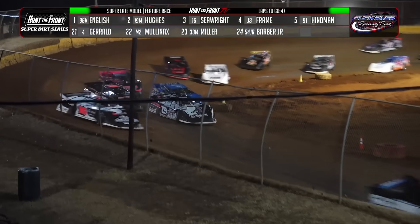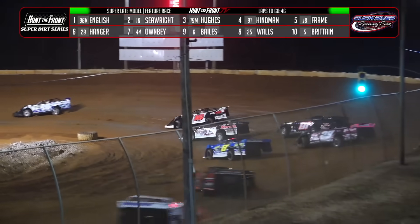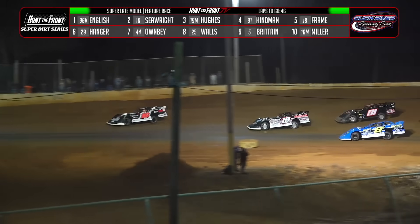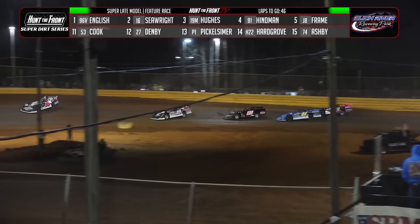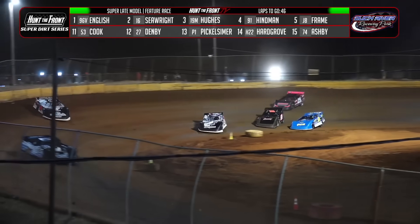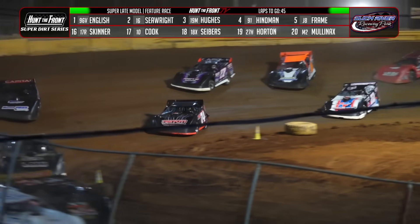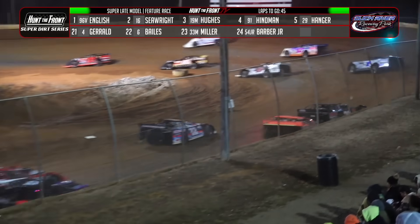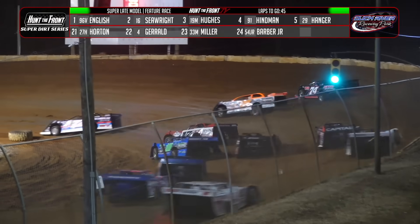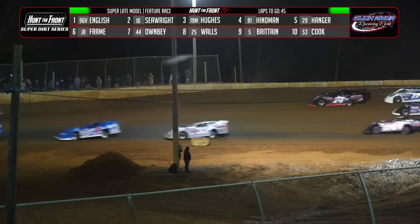Seawright shoots by the 19 of Spencer Hughes, way up on the high side, getting a run down the front straightaway. He takes over that second spot and will now take chase to try to reel in the race leader, Tanner English, in car number 96. Seawright sets up on the high side, running right up against the wall — up in the danger zone. He'll work the bottom to the middle in turns one and two, down the back straightaway. Tanner English working his middle groove, car number 96.